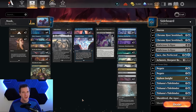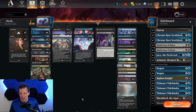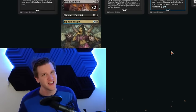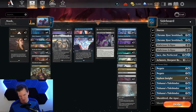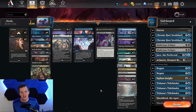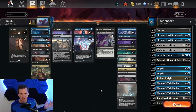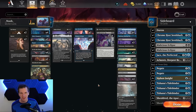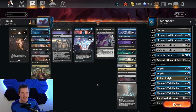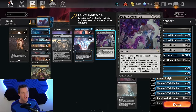Today I'm going to showcase a deck that was played by username Noob — I doubt it, considering the fine composition of this beautiful list. Username Noob used this on Magic: The Gathering Online in the Challenge, and in my opinion it was the most unique and innovative deck to make the top eight. This is a Blue-Black control deck designed to attack the meta with Deadly Cover-Up.